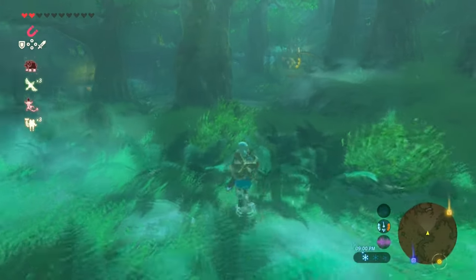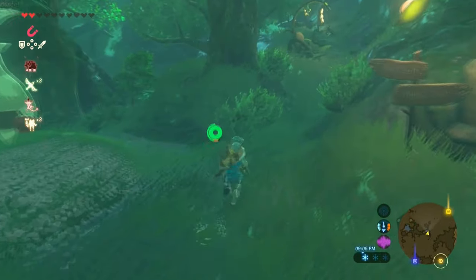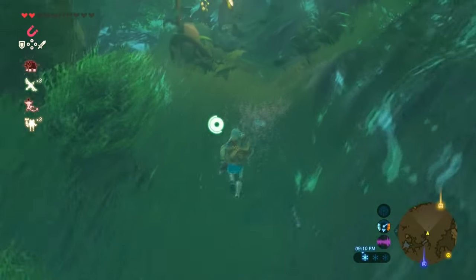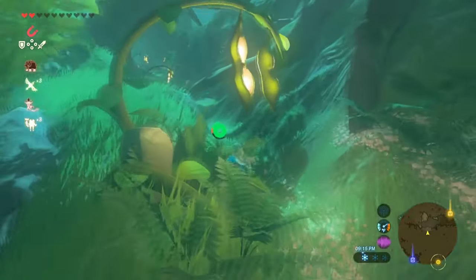Once you are here, you're going to want to come to the right side. You'll know you're going in the right direction when you see Hetsu. All you have to do is pass him and you'll see a small little path. Once you get to that path, just follow it.